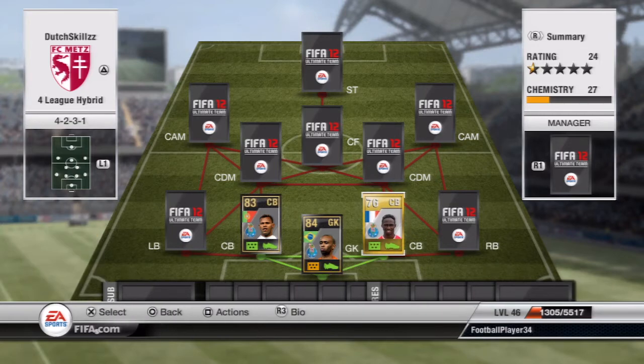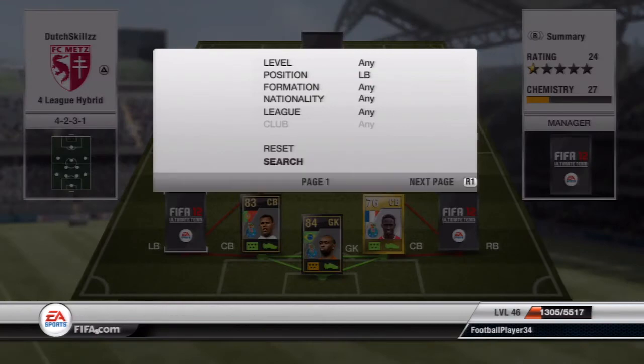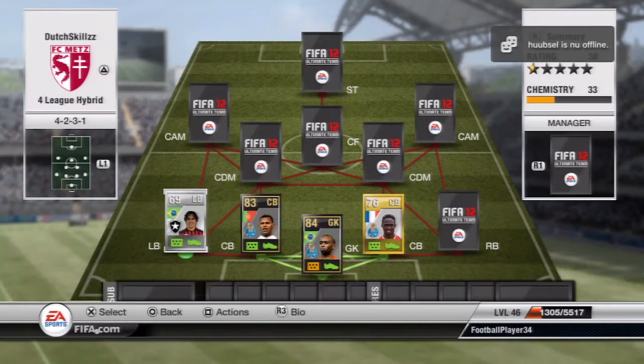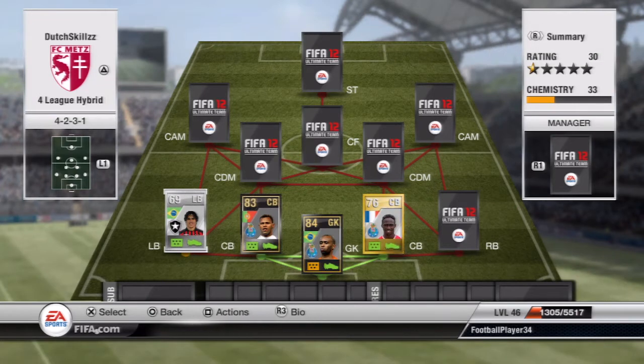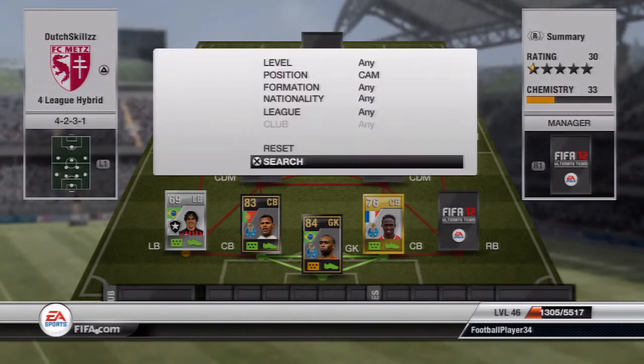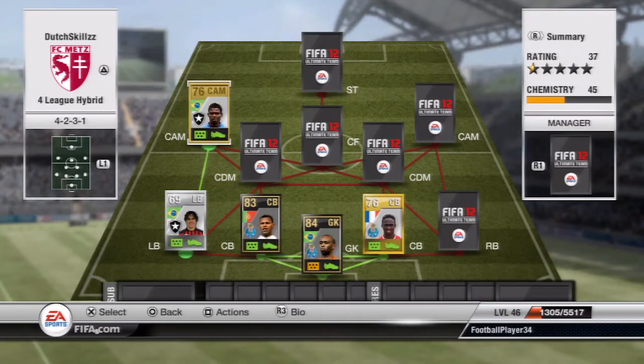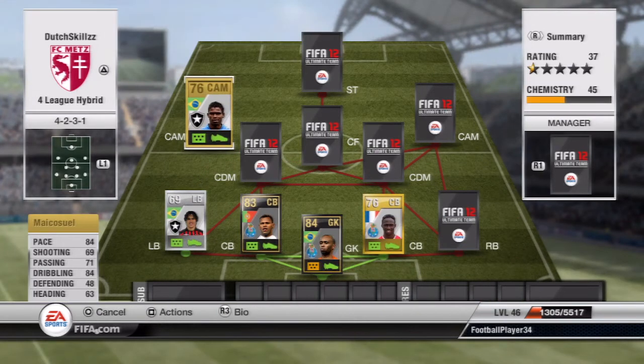The next league is on the left side — it's the Liga do Brazil. At left back we have Marcio Acevedo, the silver Brazilian with 5-star skills. Pairing up with him on the left side at CAM we have Mike Kuchel, also a 5-star skiller. He's not a rare card but a really good player with 84 pace, 84 dribbling, and 5-star skills.